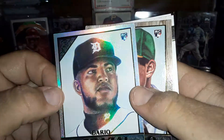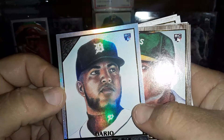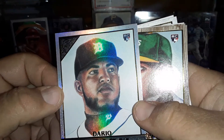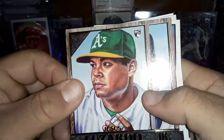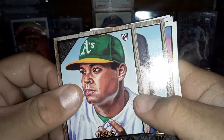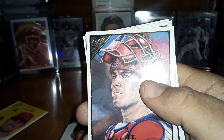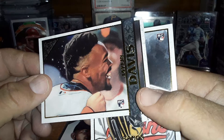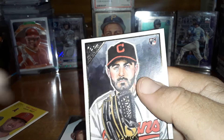It looks like this is a Prism — we're in a Prism. Rookie Card of Dario Agrazal. Got a Jesus Luzardo Lumber — nice Rookie. And a Lance McCullers Jr. Lumber. And then you got a JT Realmuto, a Jalen Davis Rookie Card, and something like an Aaron Civale Rookie Card.